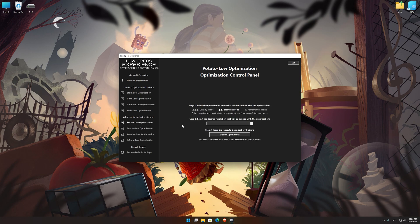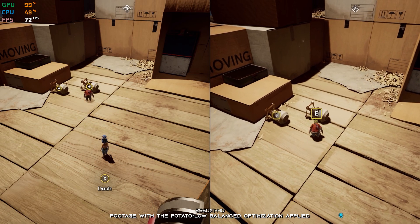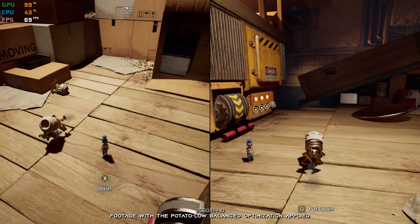When the optimization control panel loads, simply select the optimization presets and the resolution you would like to render your game at. This is something you will need to experiment with on your own in order to see what works best for your system. Once you decide which optimization presets and resolution you are going to use, press the Execute Optimization button and then start your game. If you are not satisfied with what you see, you can always restore your game to default settings by choosing the Restore Default option.